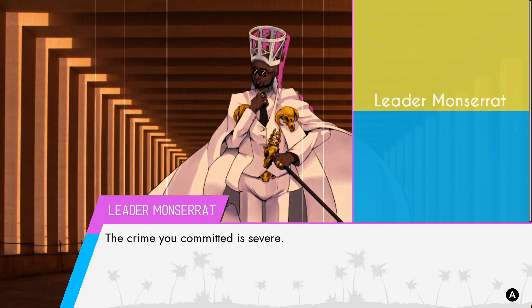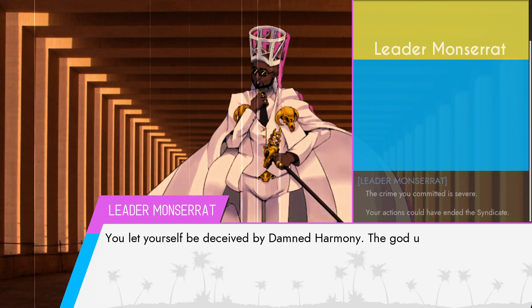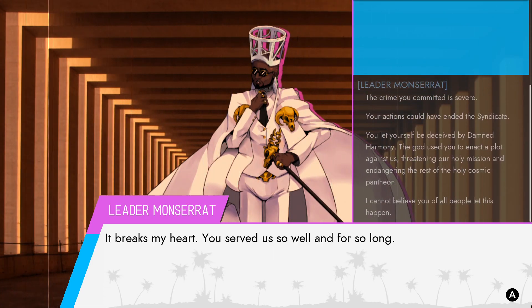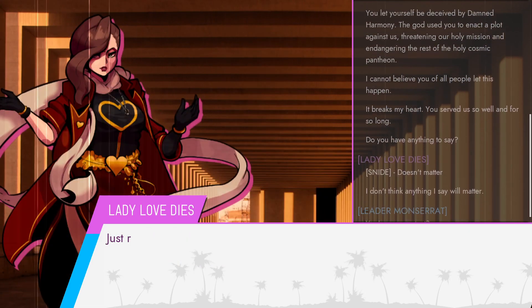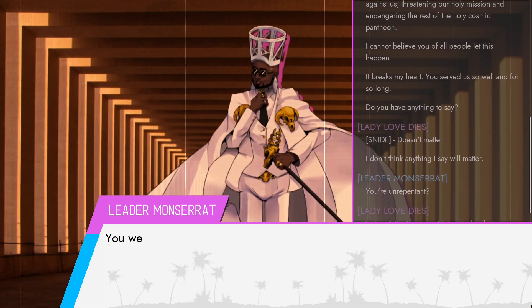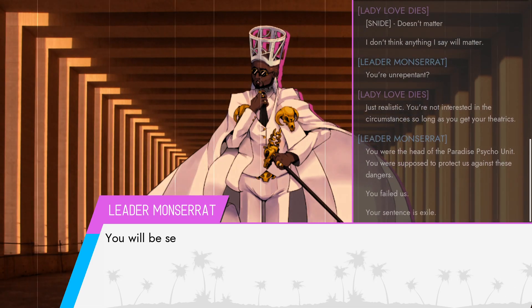Montserrat says: 'The crime you committed is severe. Your actions could have indicated this syndicate. You let yourself be deceived by Damned Harmony. I cannot believe you let this happen. It breaks my heart. You served us so well and for so long. You have anything to say?' 'I don't think anything I say will matter.' 'You're unrepentant.' 'Just realistic. You're not interested in the circumstances, as long as you get your theatrics.' 'You are the head of the Paradise Psycho Unit. You were supposed to protect us against these dangers. You failed us. Your sentence is exile.'